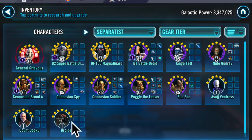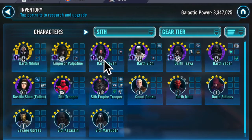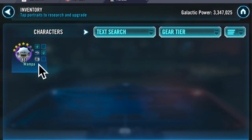Separatists: with Droideka not being geared up, he can throw Nute Gunray on his Grievous squad. Dooku is level 1 gear 1. Sith: we do have Darth Revan at gear 11, Traya at gear 11 — they both have all their Zetas. Sion, Nihilus, Bastila Fallen, but no Malgus. And Wampa is 5 stars gear 8.